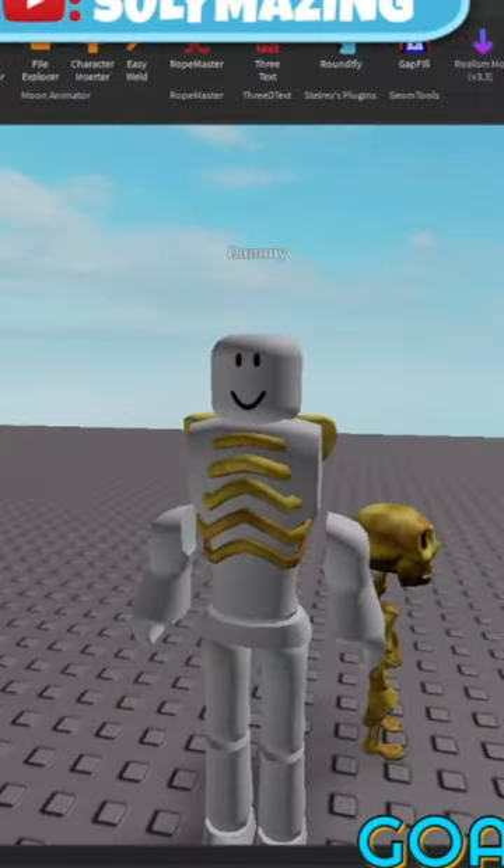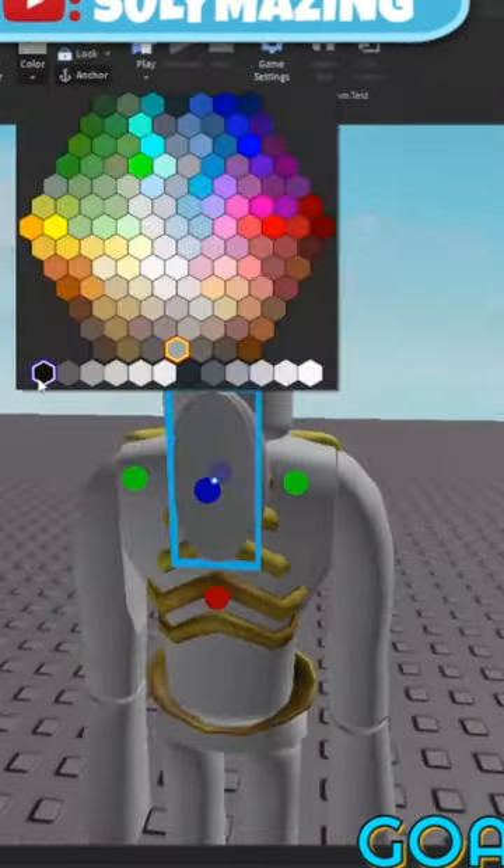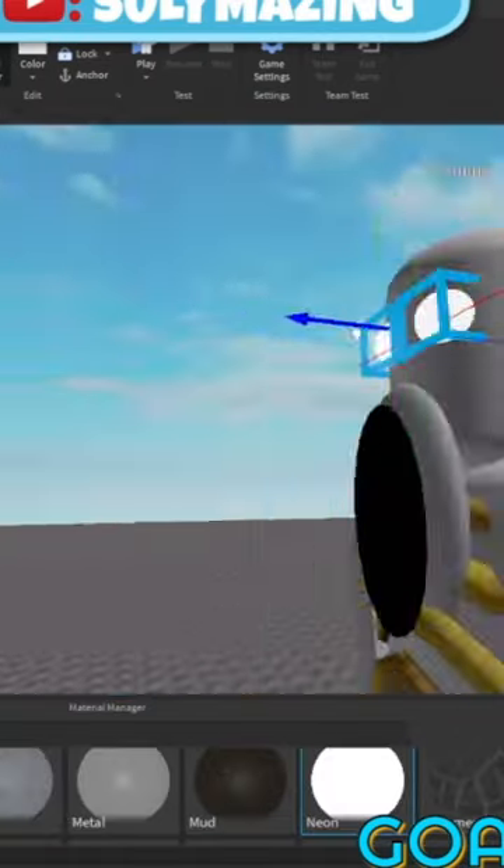I started by stretching out a normal dummy, then added a skeleton's ribcage to it. I stretched out the head and added an oval mesh for the mouth, then added these eyes.